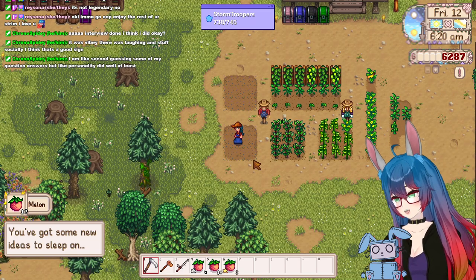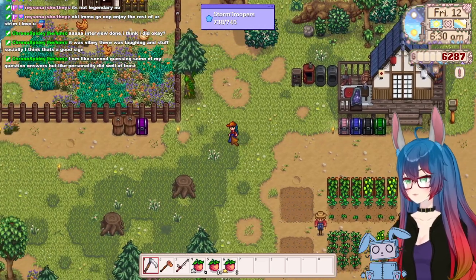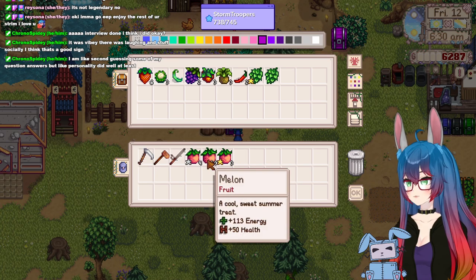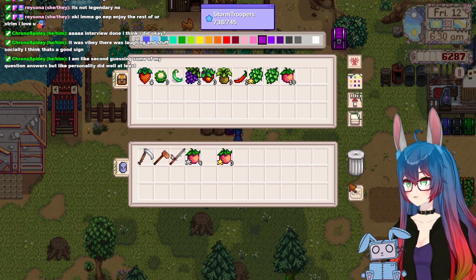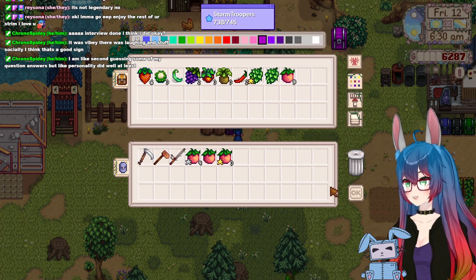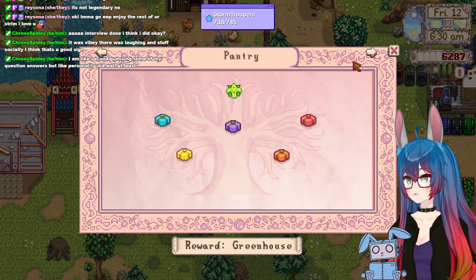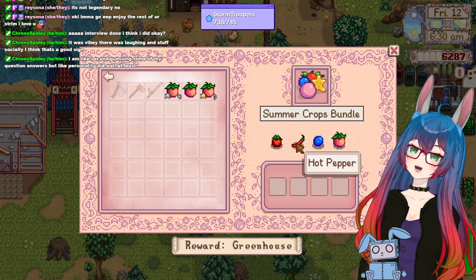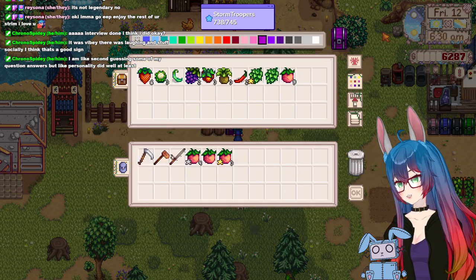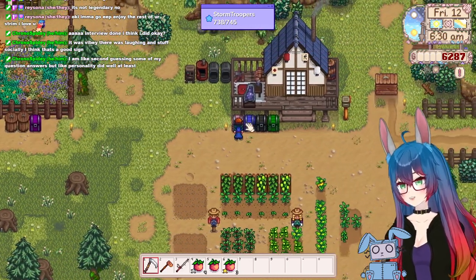Got some new ideas to sleep on. I think I just leveled up. I need one for the community center. What was it I needed again? A tomato, a blueberry, a pepper. So I have a pepper and a melon so far. I used all my blueberries to make jam — I probably shouldn't have done that. I'll get more blueberries though. It's okay.